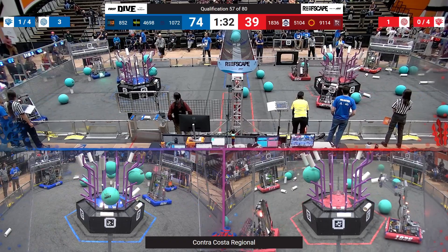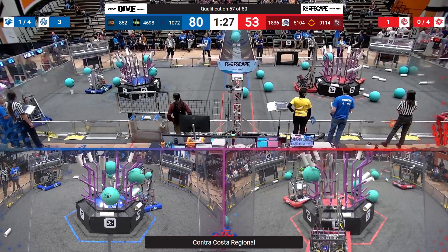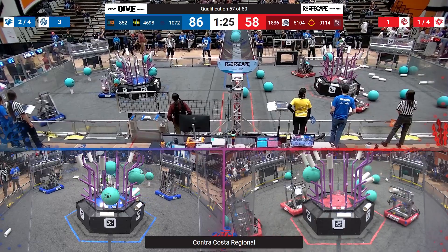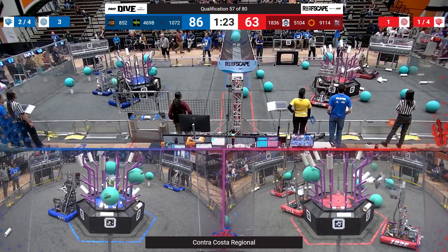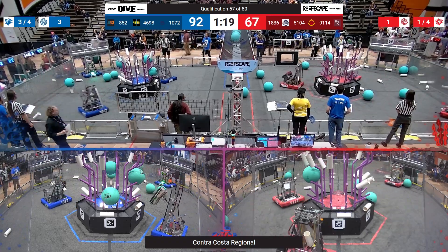Then we have 852. Looks like they're picking up from the human player station. They're going to align with the reef at L2 and score it onto L2, helping the Blue Alliance get towards that Coral ranking point.